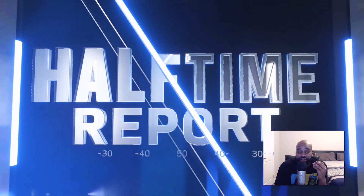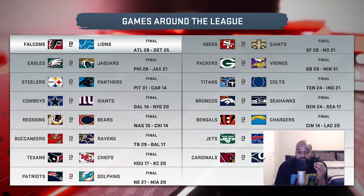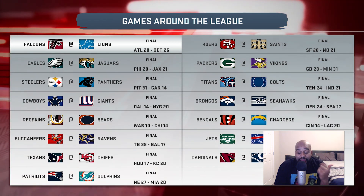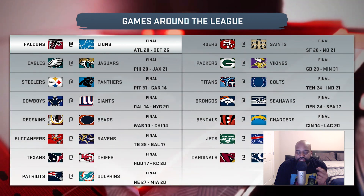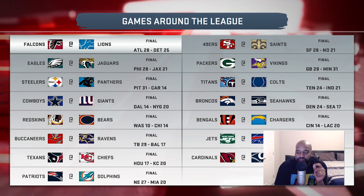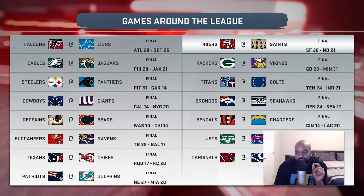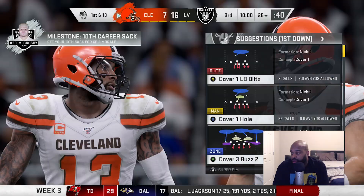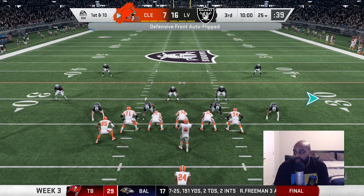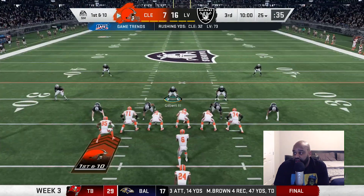Our Raiders lead 16-7. A pick six by Conley and three field goals from Daniel Carlson is the lead right now. Our defense is holding strong, playing great against the Cleveland run offense. But our offense is looking a little sluggish — we've got to get the ball to Josh a little bit more. DC is having a rough time in the goal line area. I think Josh should be carrying the ball more down there. We had two interceptions in the first half and a pick six — let's keep it going.